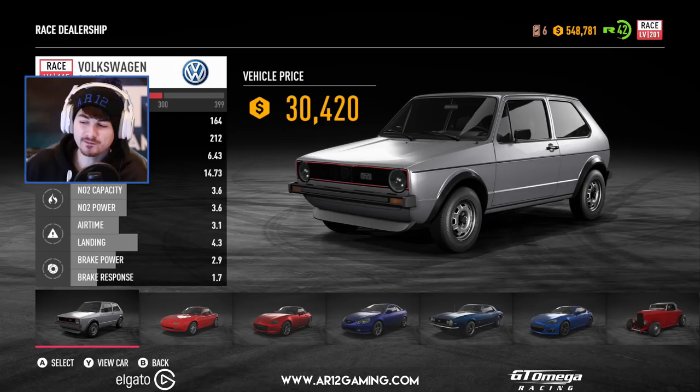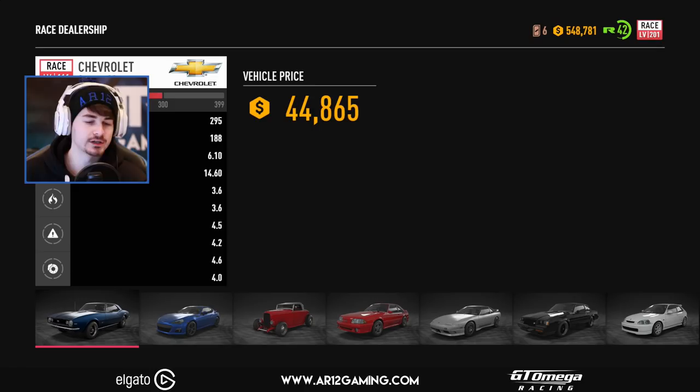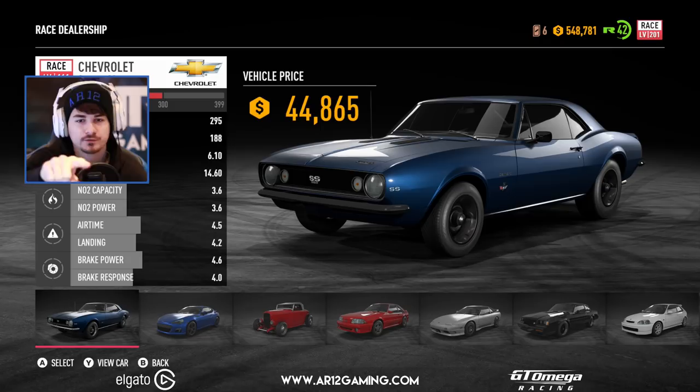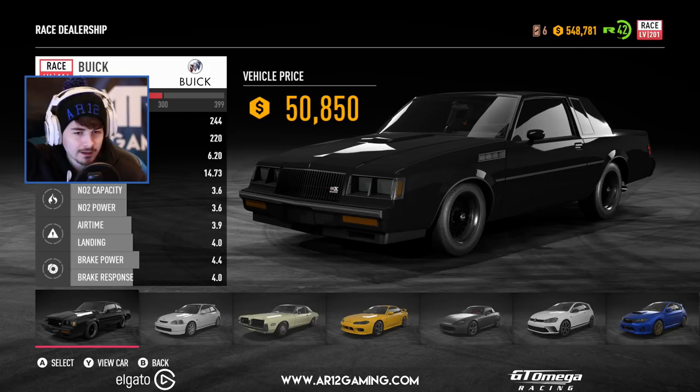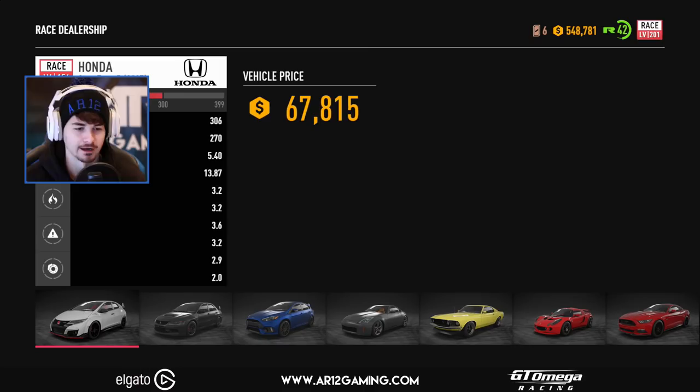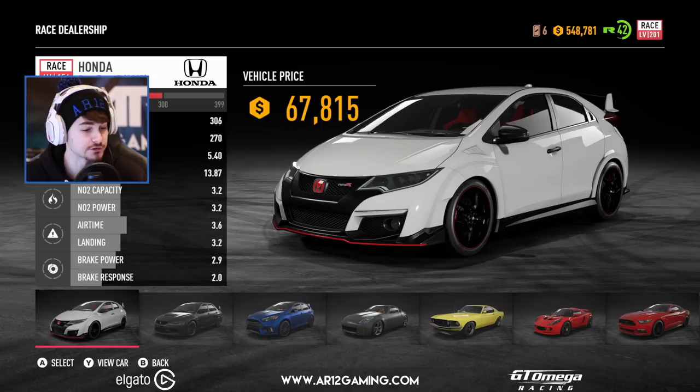Anyways, today I wanted to do a budget race car build, because we actually haven't done that yet. We've done an off-road car, we've done a drag car, we've done a drift car. Today I wanted to go in and do a budget race car with a budget of 100,000 credits. The goal is to beat some roaming racers, beat some races, get some speed cards, make the thing hella fast. This could be one hell of a race car - it's new in the game, so we haven't customized it just yet.